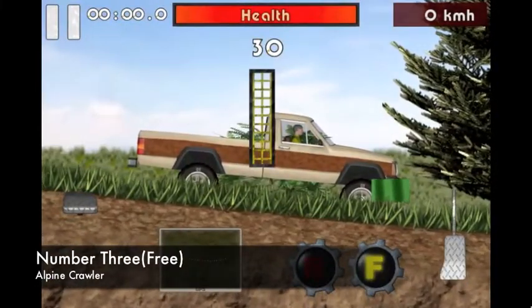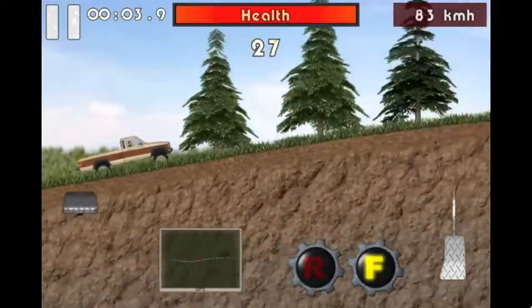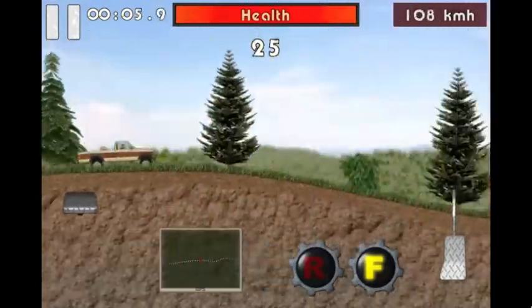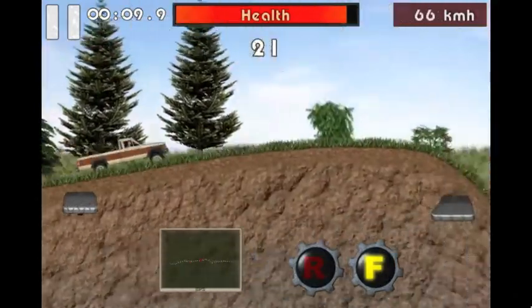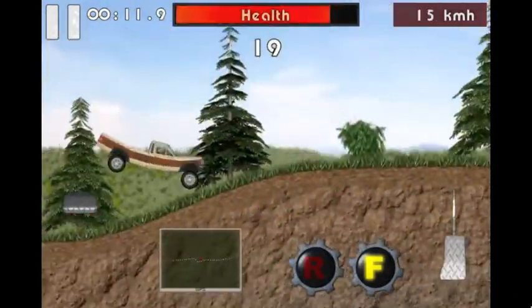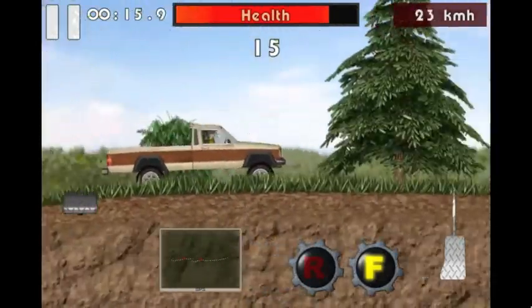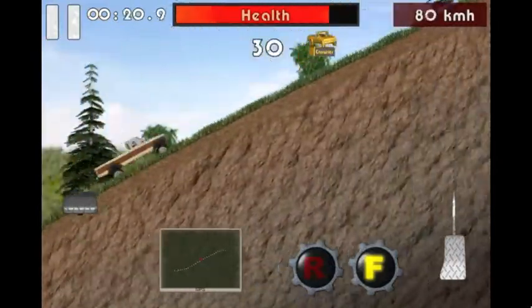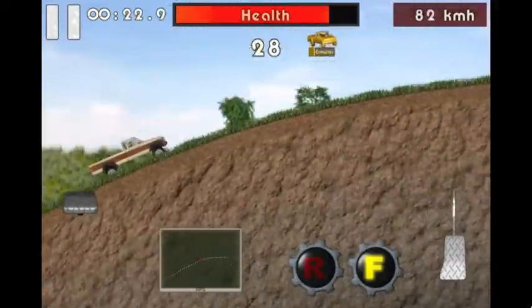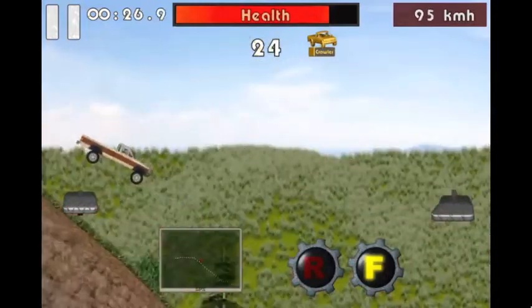Next game is Alpine Crawler, another free game — it's number 3. Controls are simple, probably the simplest: up is to go, down is to slow down. You have rough terrain and stuff, with the first level being the easiest, and there aren't many levels. It'll keep you occupied for a while though, so go ahead and download it.